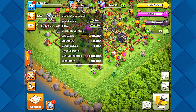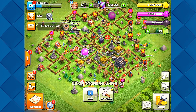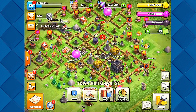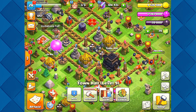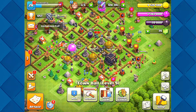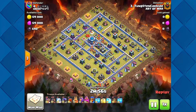We've got three builders now. I'm only upgrading the storages here, but by the time this finishes — about two hours and eight minutes — we're practically a Town Hall 10. We just have to wait for this builder to finish and then we can upgrade our town hall. While that's waiting, I'm going to show you my next account where we're at war — maybe watch a three-star or two.